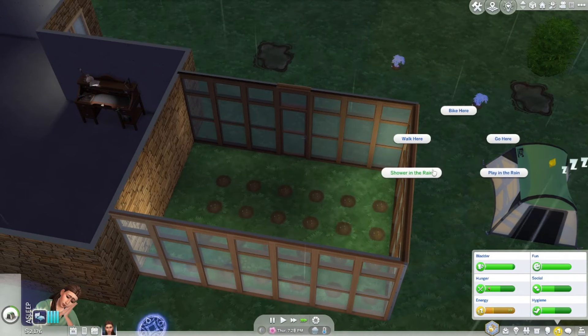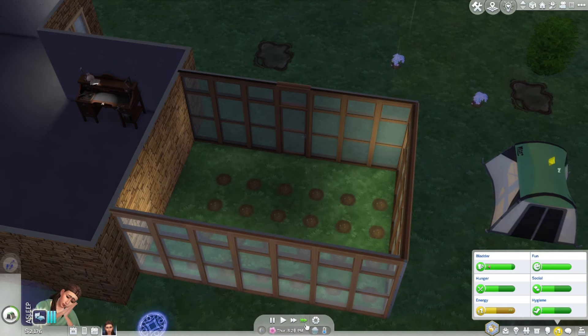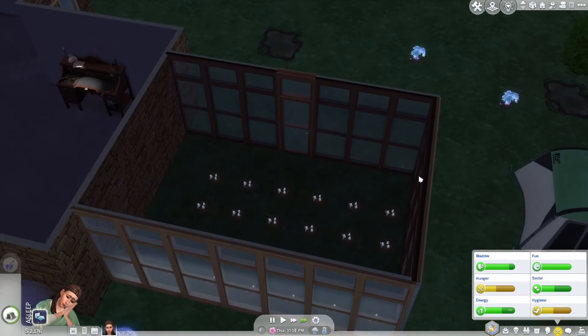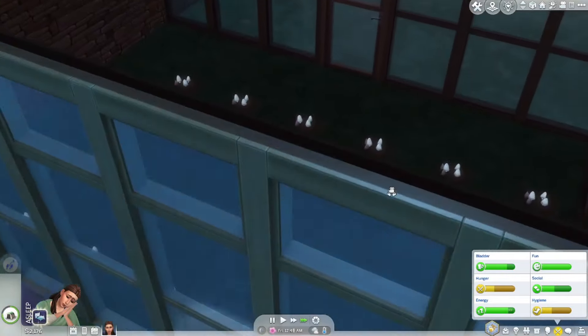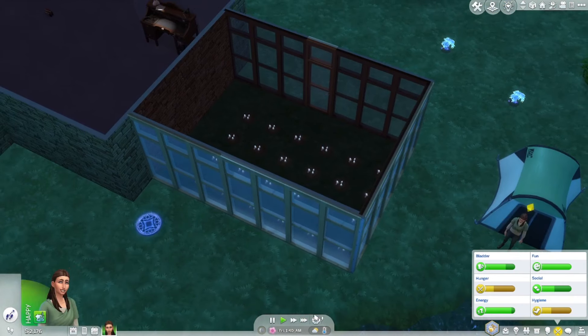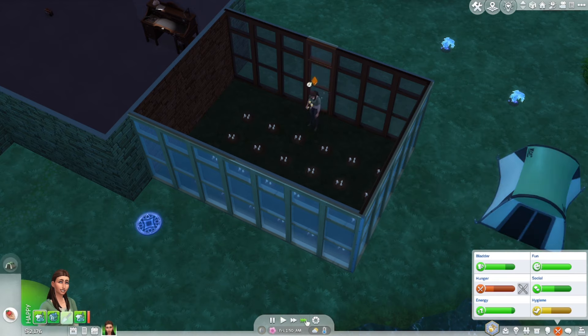I wonder if I should have her shower in the rain. Michael wants us to go to the bar, but I'll probably just invite his family over for something some other time. There come the nightly mushrooms — beautiful. It just goes so well with the crystal tree because they literally have the same pulsing light effect. I love it. I'm going to wake her up, she's going to get a shower. Okay, she's not getting a shower in the rain — we're going to harvest all of those and then sleep again.